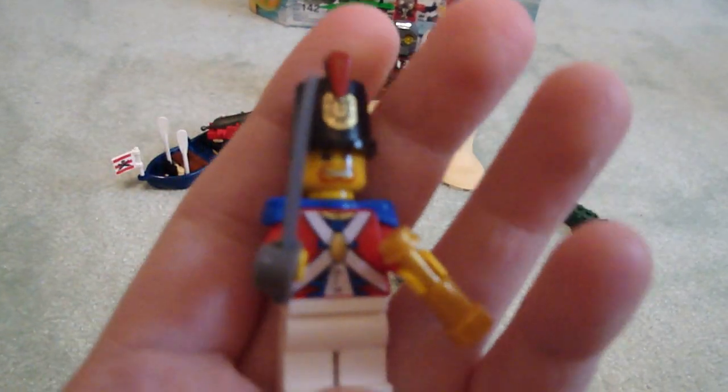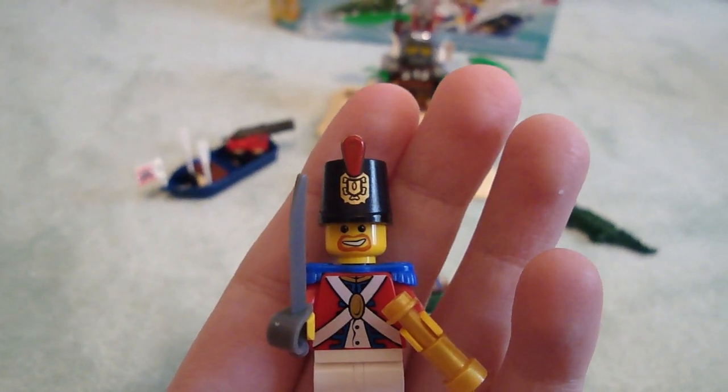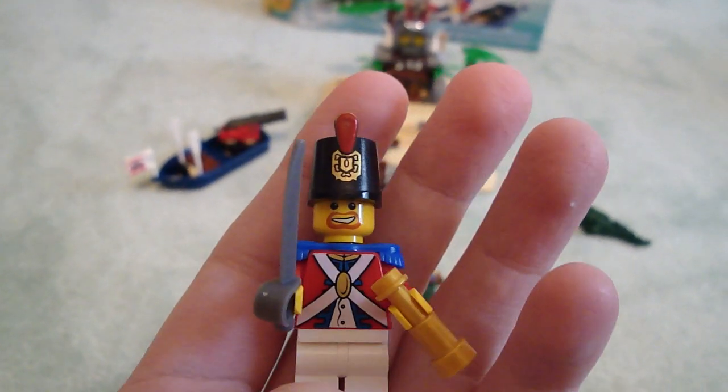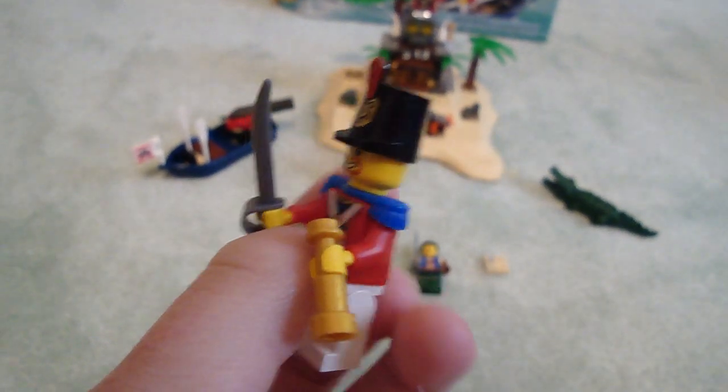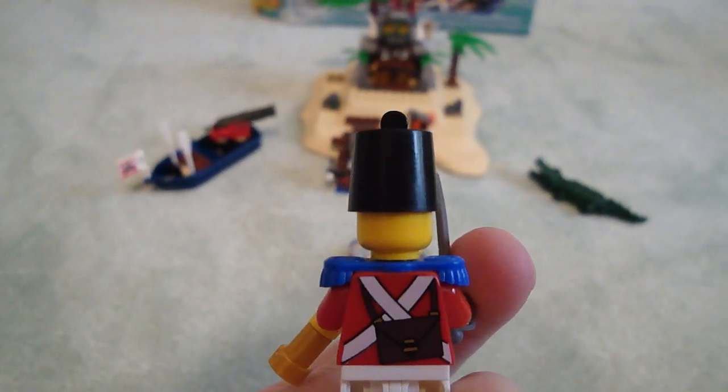Here are the minifigures. I have one soldier with a printed shackle and printed torso, a nice sword, binoculars eyepiece, back printing, and a blue epaulette. Nice figure.